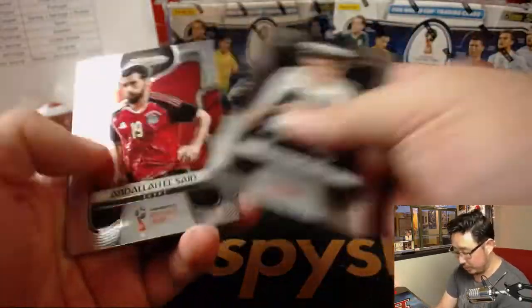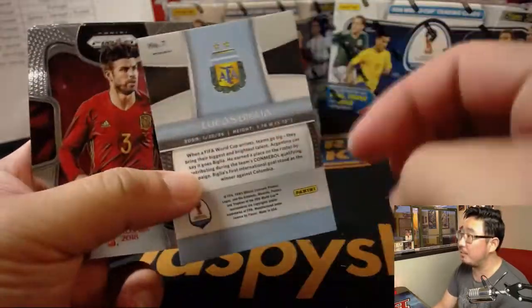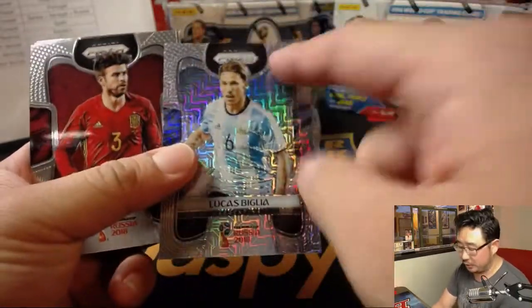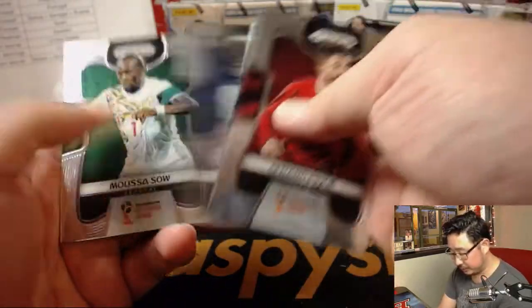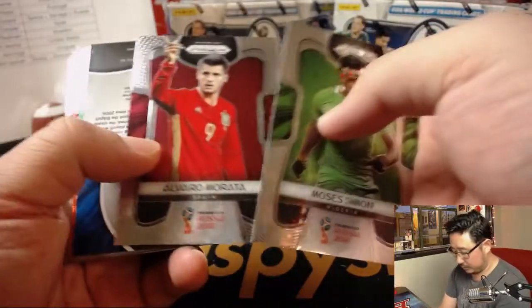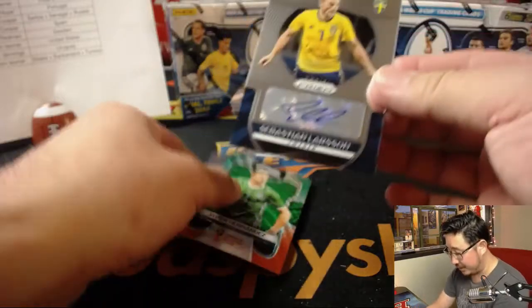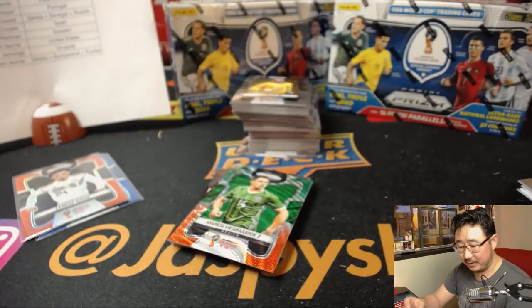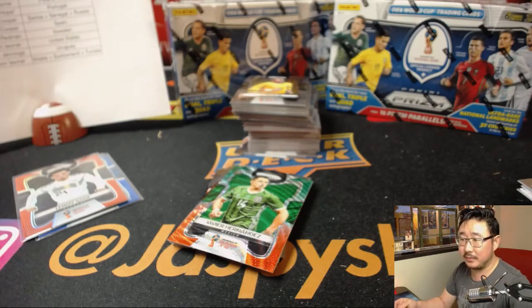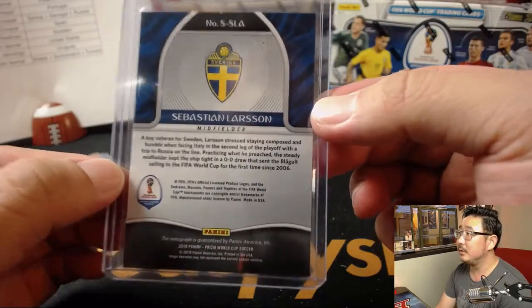We're just talking about Thomas Müller. These ones will ship, but I'm just breezing by because they are not numbered. There's a Varumurata — and is that an auto? It is — Sebastian Larsson for Sweden. That goes to Ryan Redmond. Nice.